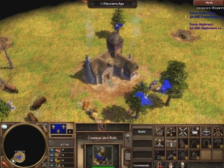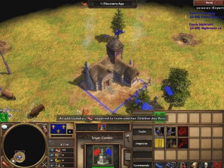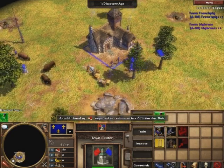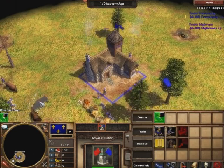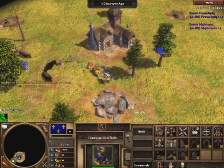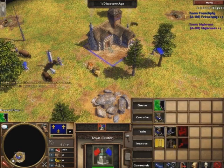Hi, this is Shane, a.k.a. French Pig, from the AUS Blue Seals Clan. Today I'll be going through the use of hotkeys. I'll cut off the transition between age 1 and 2, just so this can fit on YouTube.